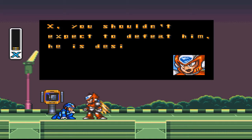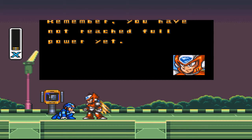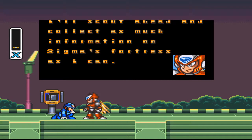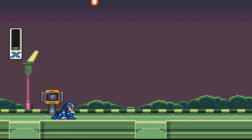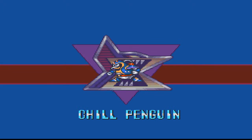"X, you shouldn't expect to defeat him. He is designed to be a war machine. Remember, you have not reached your full power yet. If you use all the abilities you were designed with, you should become stronger. You may even become as powerful as I am." Probably not. "I'll scout ahead and collect as much information on Sigma's Fortress as I can. I'll meet up with you when you get there. See you later. X, I know you can do it." Now, the reason I do Chill Penguin first is because that is where we get the dash, and I love the dash — the dash is something I have to have.